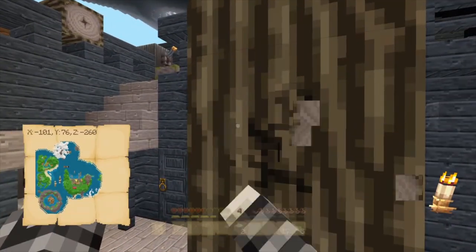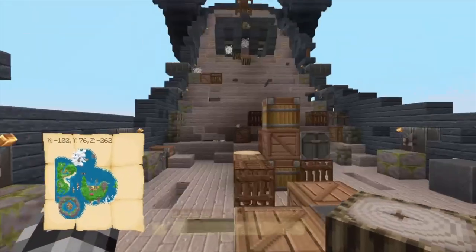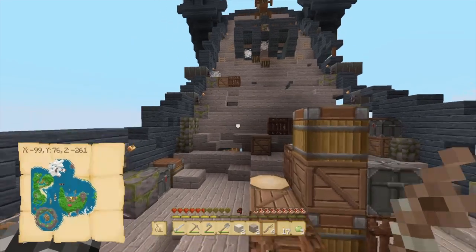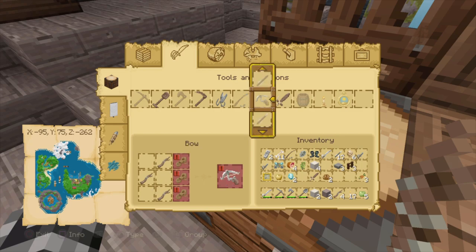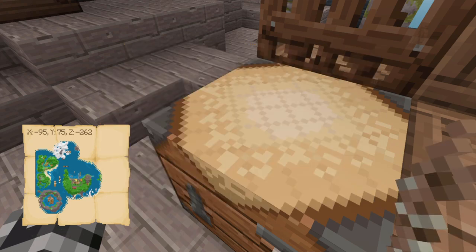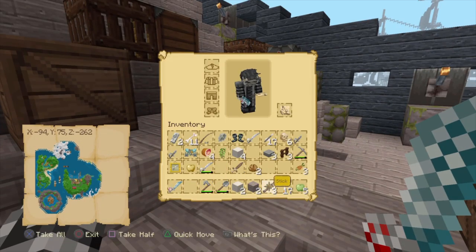I'm just gonna look away for a second and do this — oh look, I've got sticks, wherever in the world would I have gotten those! So now I have a diamond sword and it looks awesome. Just look at this — it looks like Blackbeard's sword, looks so cool.